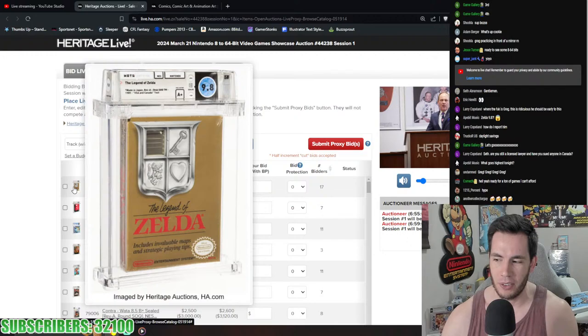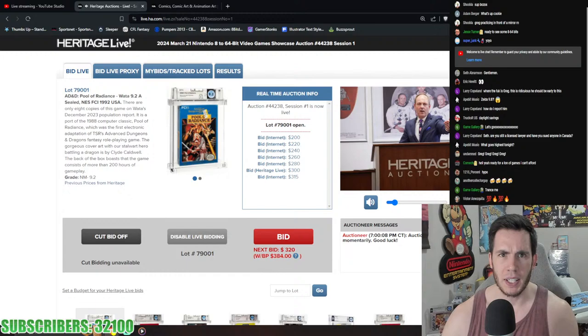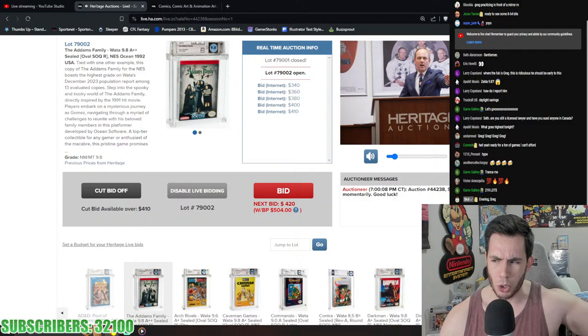The top item in the auction right now: a 9.8 A+ Zelda oval seal sitting at $15,600 with BP. Final Fantasy 2 at 8.5 A+ is around $5,000. Pokemon Blue 9.4 A+ around $4,000. Final Fight CIB sitting at almost $3,000. Super Nintendo Final Fight 3 9.6 CIB. There are 200 games tonight across all consoles, with consoles toward the end of the auction.